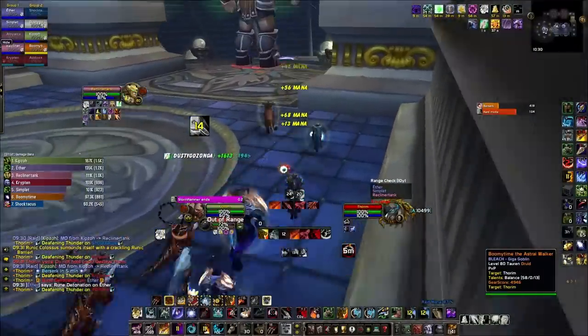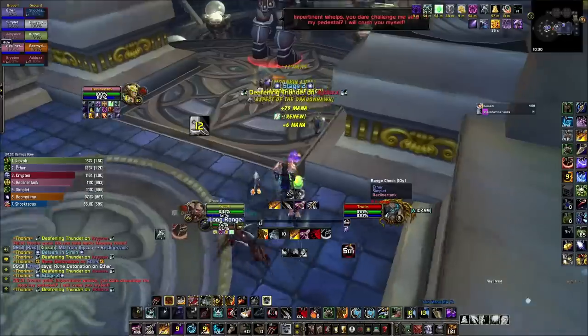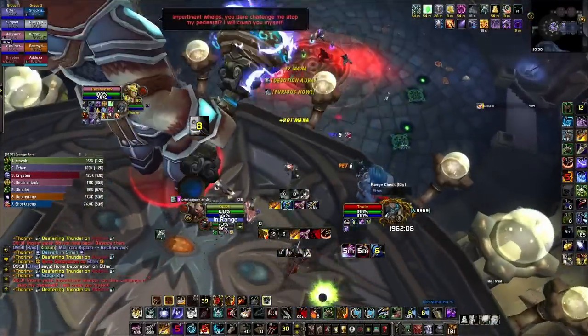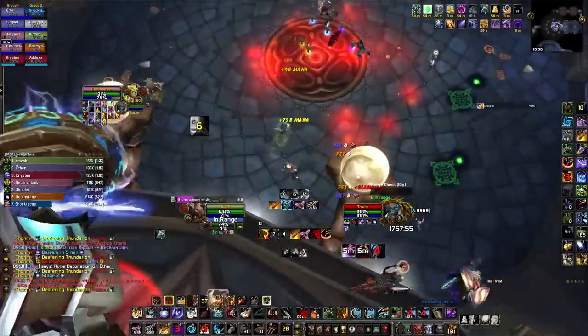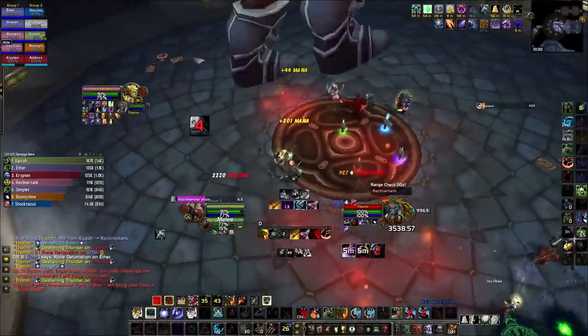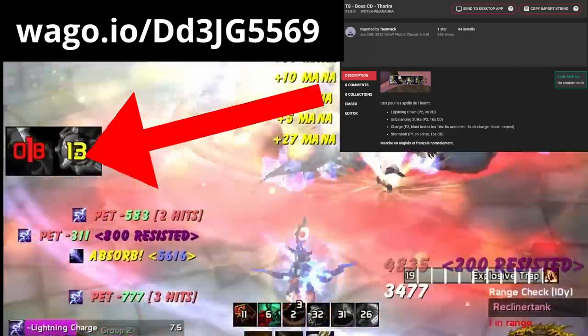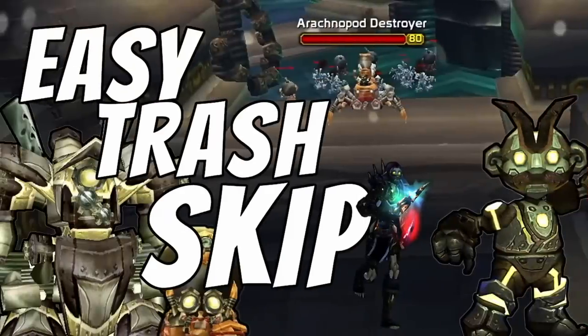If you play one of the classes with melee-griefing mechanics — like Demonology's Metamorphosis, Trap Weaving Hunter, or Combat Rogue's Killing Spree — those can kill people by bouncing Chain Lightning into other groups on Thorim. Use a WeakAura to see when Chain Lightning is on cooldown so you know when you're safe to use those abilities, since he casts it on cooldown pretty much every time. After Thorim, send somebody to do the Memoran trash skip so you don't have to do it.